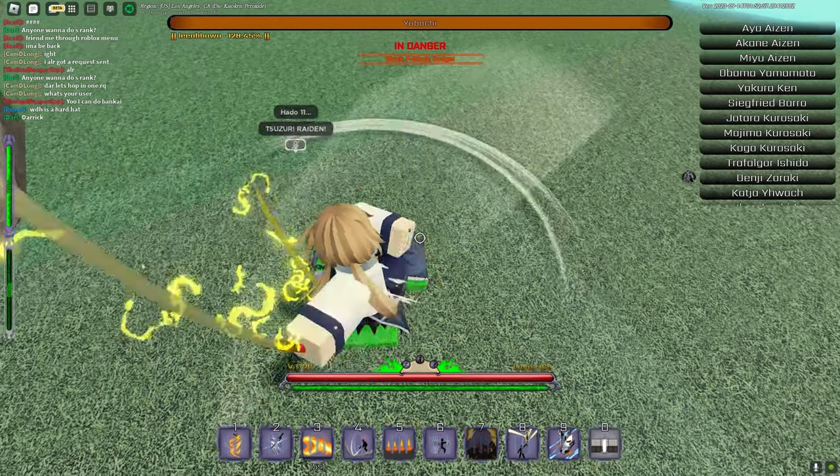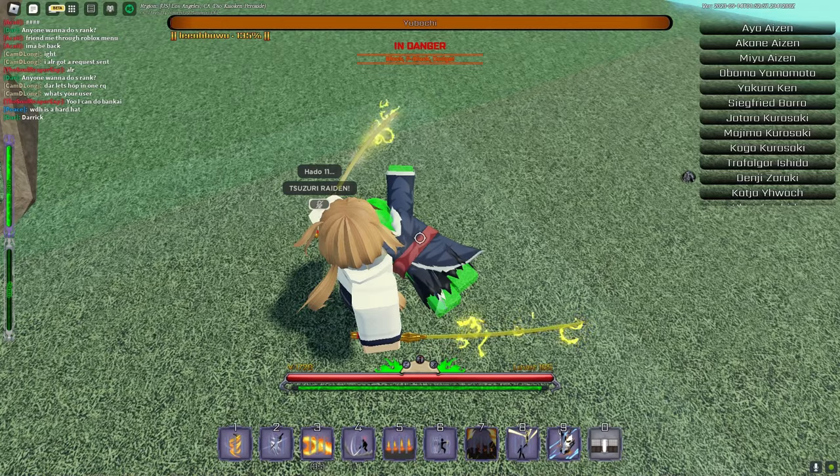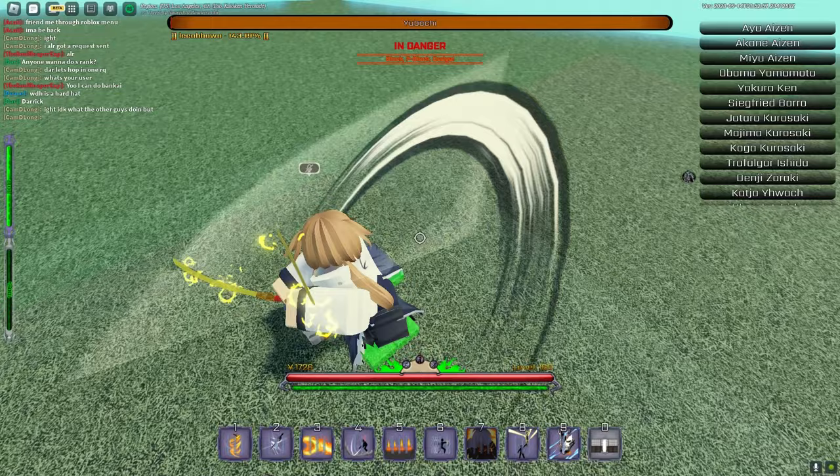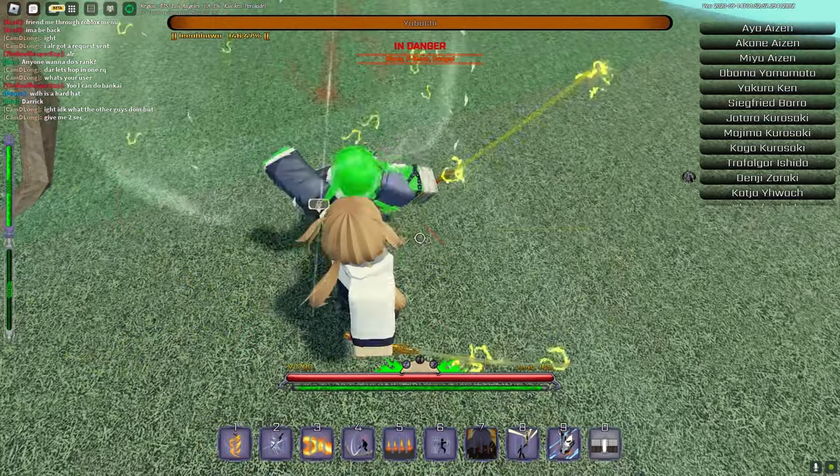As you can see I'm doing the grip animation — that's where he doesn't get up. You don't want your Chi Kai to get back up, so you can farm Chi Kai like this. You can farm Visored this way.